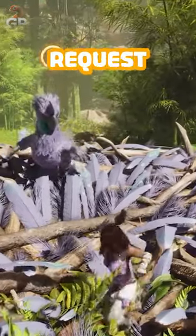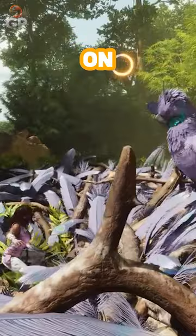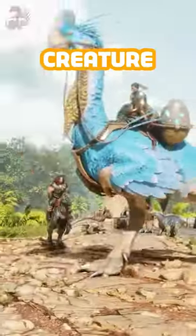You can re-roll imprint requests for nearby babies by jumping on the Gigantoraptor and pressing C on PC. This can only be done once per creature.